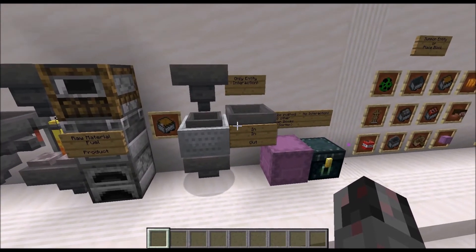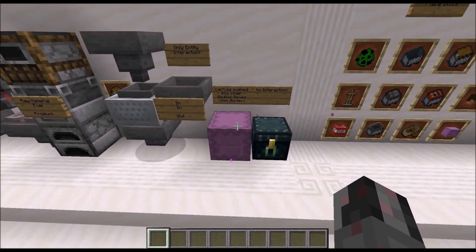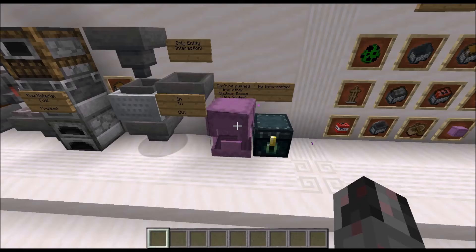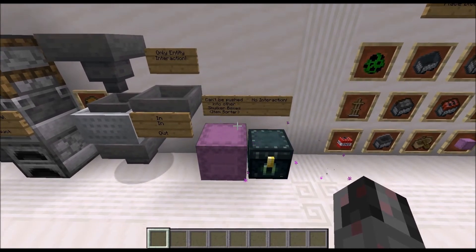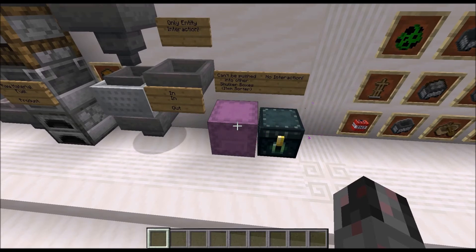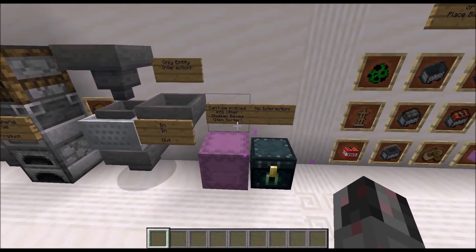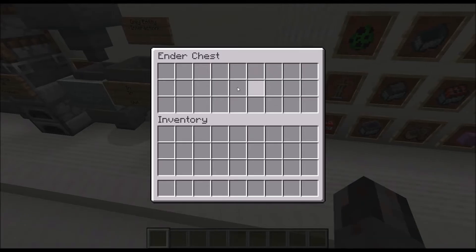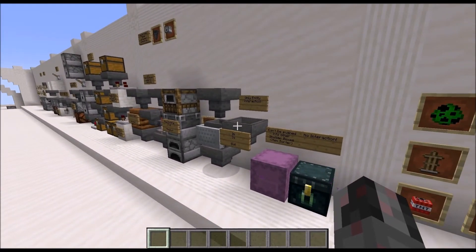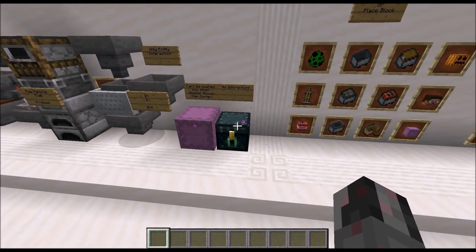The Shulker box works like a normal container, but one special case is if you try to push a Shulker box into another Shulker box — that will obviously not work, which makes a kind of special item filter possible. Finally, we have the Ender Chest. Although this is a container, the Hopper and the Dropper won't interact with it, because they wouldn't know for which player to access it.